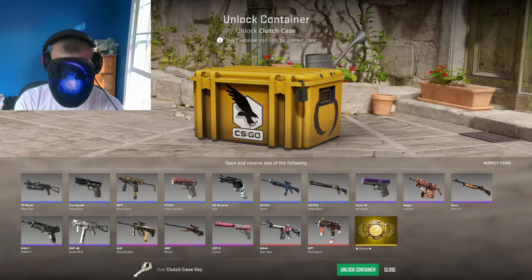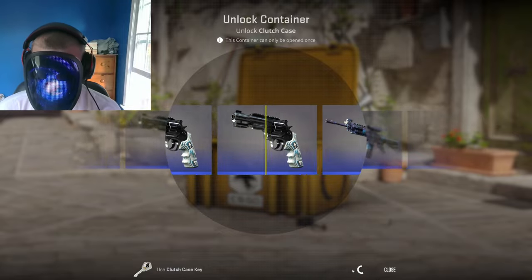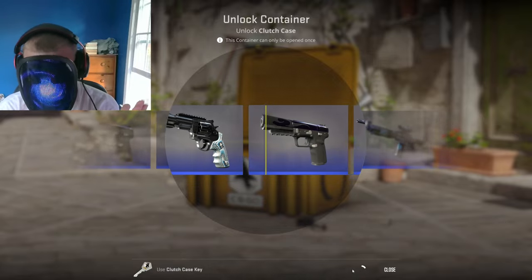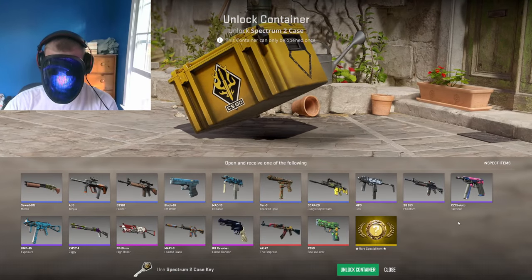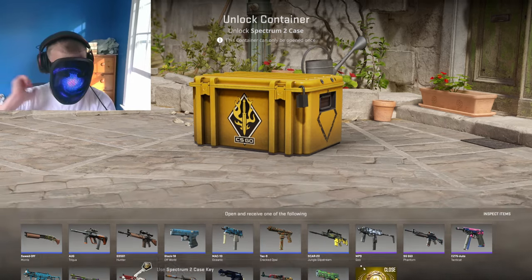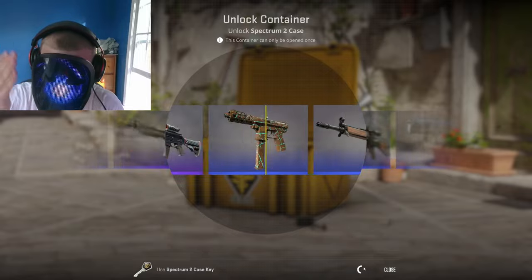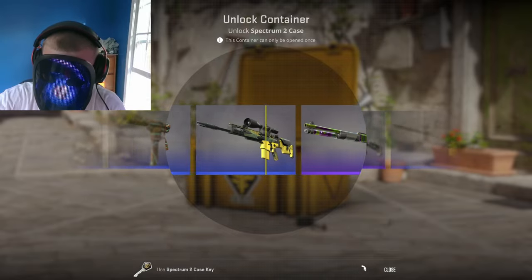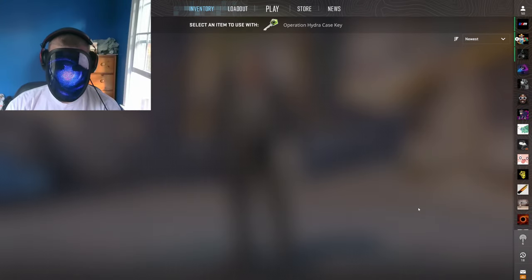Clutch case — let's go. I can't believe we got the Code Red, we will take that baby. Saw a pink go by — a blue. Hey, I'm okay with that. Spectrum 2 up next in the order. I love the Spectrum knives, absolutely love them. Show me a butterfly. Blue.